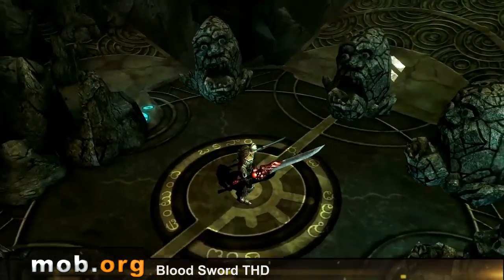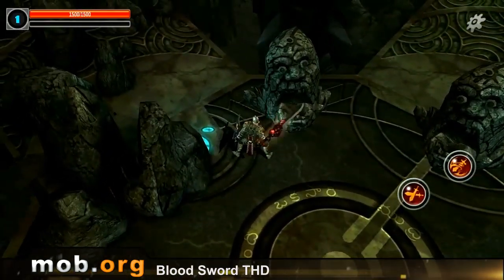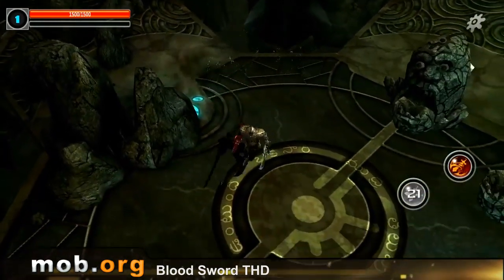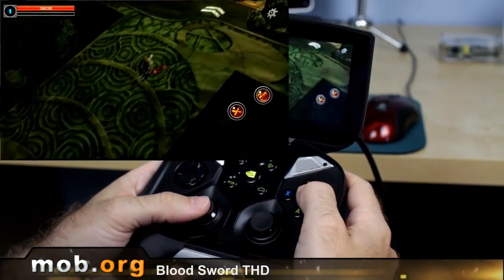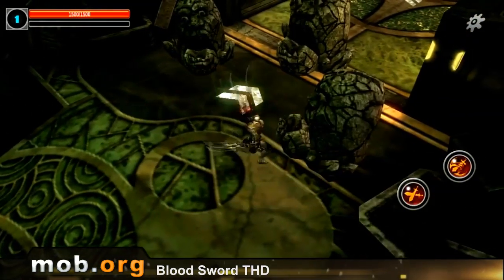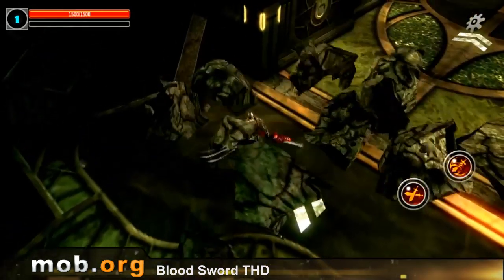A game without plot is like a woman without boobs — looks like a woman, but there is definitely something missing. Anyway, tastes differ. The first thing that catches your eye when the game starts is the graphics. Bloodsword was specifically made to show all of the features of the third and the fourth Tegra, and I think it completely meets the challenge — the graphics and effects are absolutely flawless and everything looks really cool.